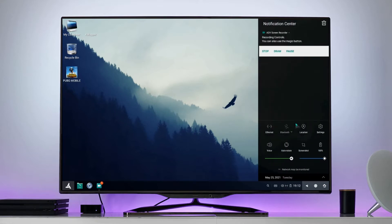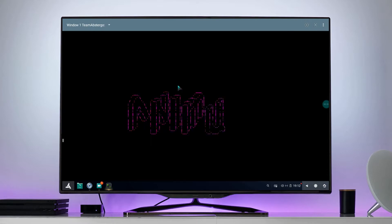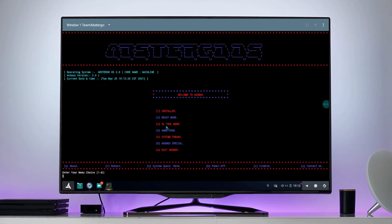So at first, go to Settings and open Terminal. Type SU and then type Animus.